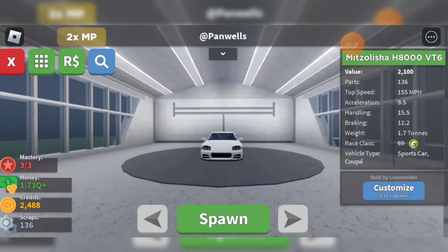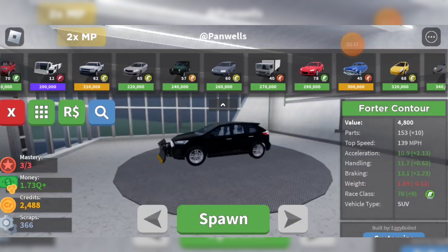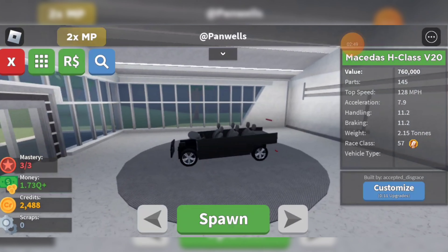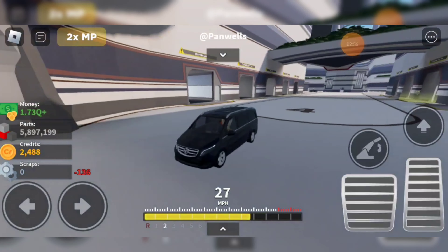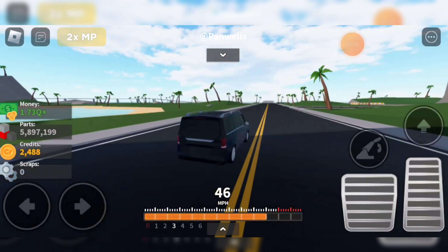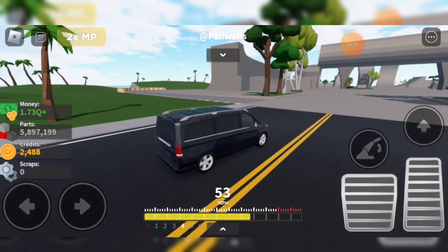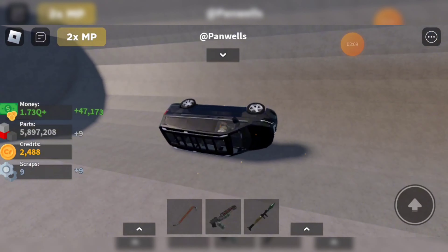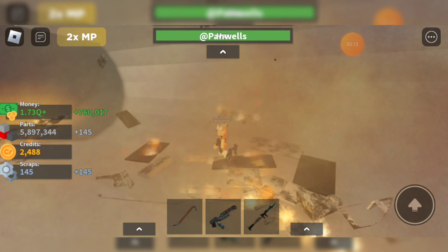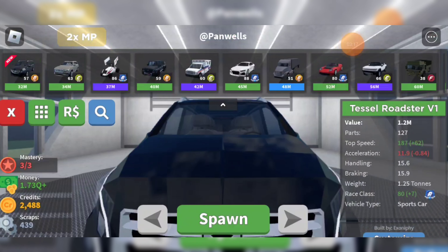I will probably upgrade these all off camera, so I can show you them after. Mercedes H-Class V20 - it's a Mercedes van. Not the fastest, it is a van, makes sense. But I don't like it. Give me the 145. On to the next one.